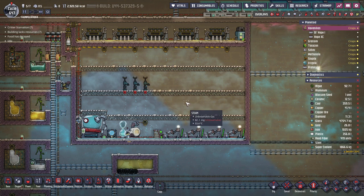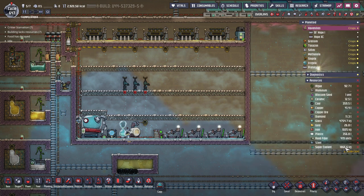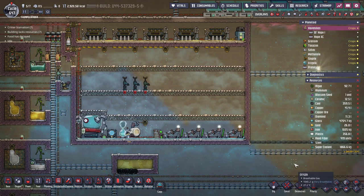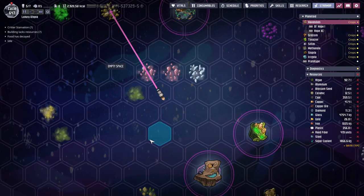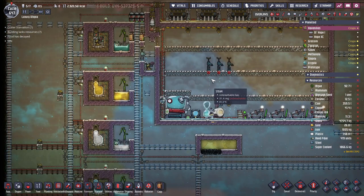We got some fullerene and with that, using our molecular forge, we made some super coolant. We have over two tons already — that's 200 pipes of super coolant, which is a lot. We still have quite a bit of fullerene left, and Nails is also on the way to mine more, so we're good on the super coolant.